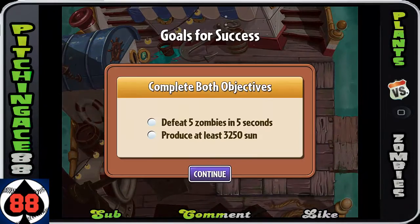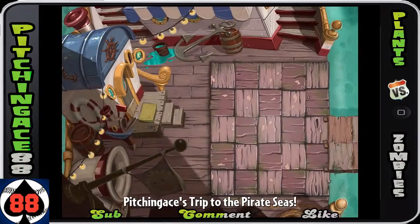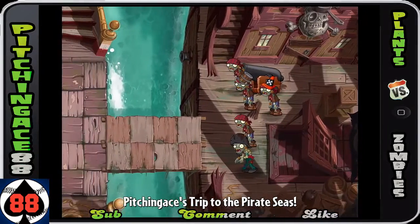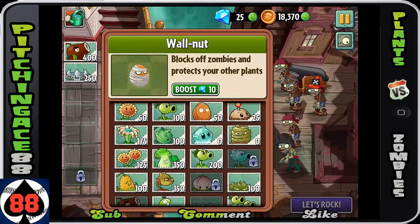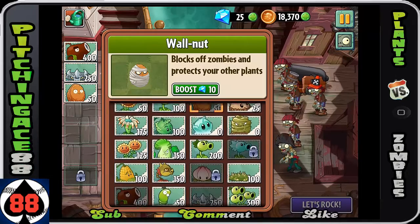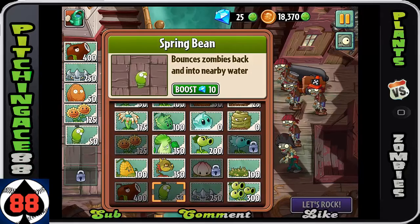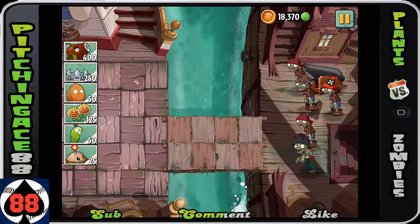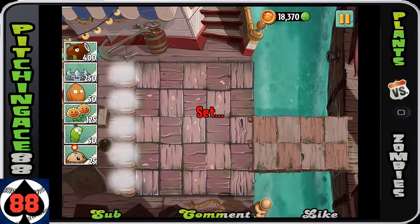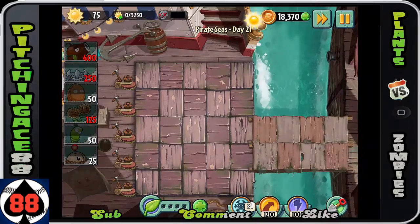At this point we have almost all the plants that we want. If you put in the coconut cannon you're going to have no problem. Spike Rocks almost automatically go into every single level. Twin Sunflowers as well — those are basically my 4 core plants. Potato Mine and Spring Bean also depending on what the level is, but those top 4 are the ones I'm going to use almost exclusively from this point.